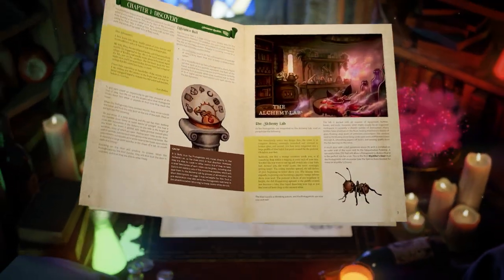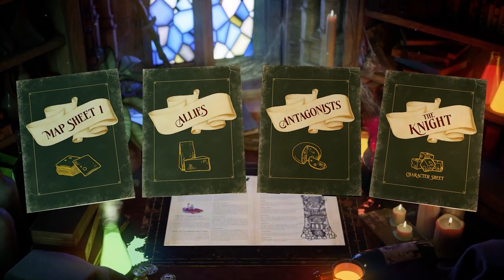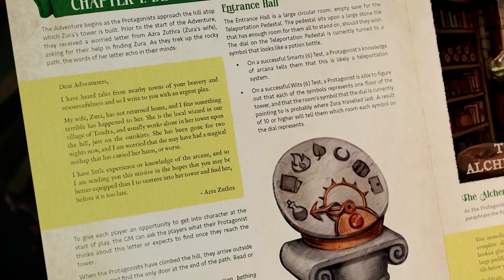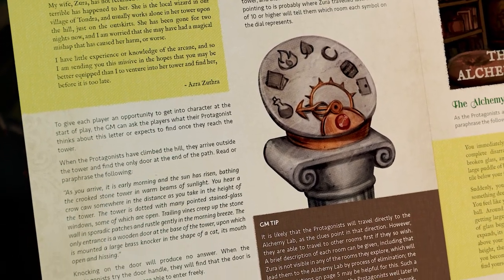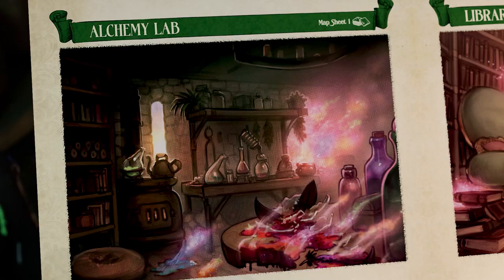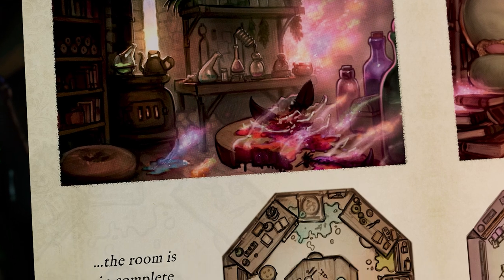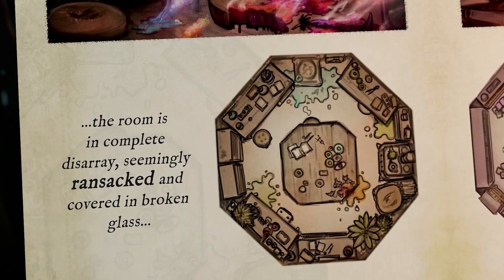Within these pages you will find everything you need to run a three-session adventure. For the Game Master, we have included a full adventure booklet detailing the main story, along with separate sheets for the allies and antagonists your players will meet along the way. Other handouts are also included that you may wish to share with your players, unless you'd rather keep them in the dark.